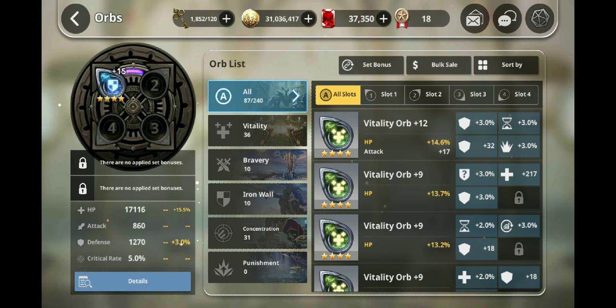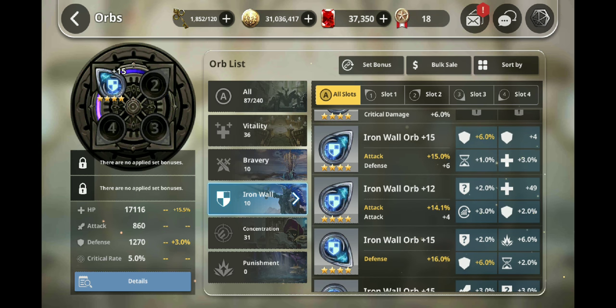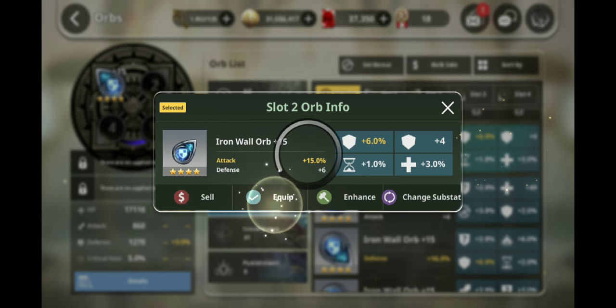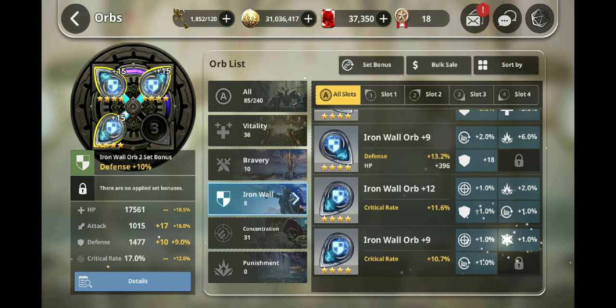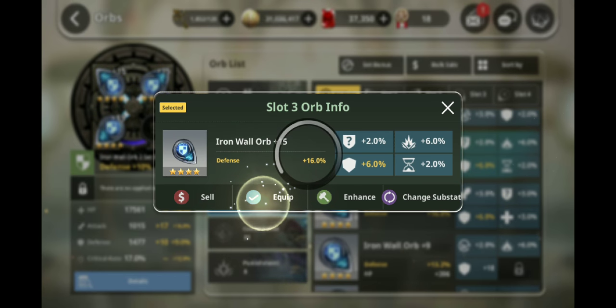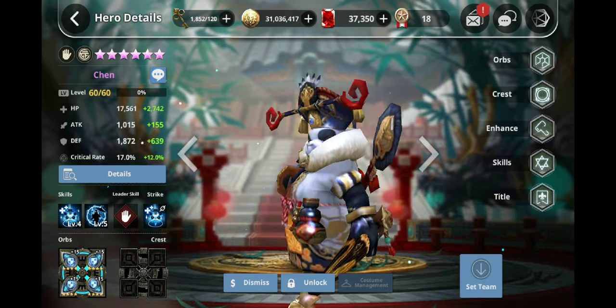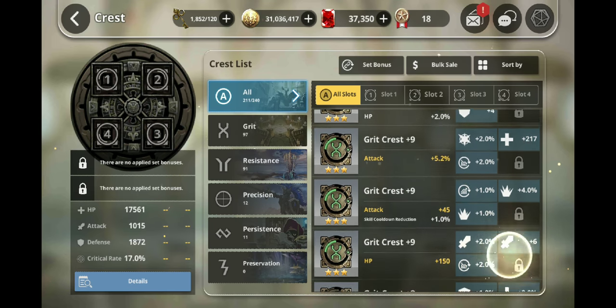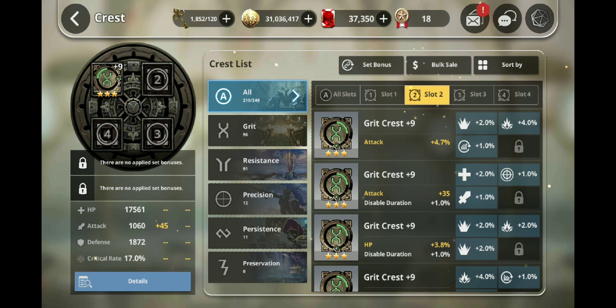Let's see what we can do for now. I've been farming a lot of Concentration orbs, I don't really have a lot of Iron Wall. We're just gonna have to go with whatever we can. Equip this for now. Let's equip this for cooldown, let's equip this for cooldown defense. How much defense is that? Plus 690 — not quite enough. This one has some cooldown, I'll just put that on for now. Slot 2 — cooldown or defense?